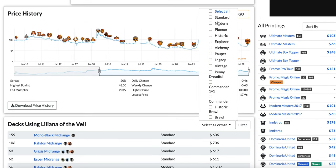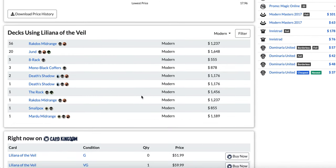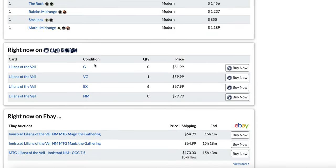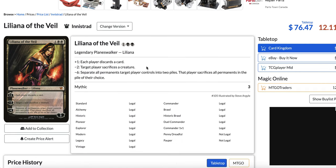If we select Modern only, you see there's Ragavan's midrange and Jund, which are not even that popular. When you go into Ragavan's lists, it's played as a one-off, sometimes in the main deck and sometimes just one-off in the sideboard. Jund still plays it, but not even as a four-of — it's like a two or three-of. Then you have very fringe decks like 8-Rack, Mono Black Coffers, Smallpox, and Mardu midrange. Liliana of the Veil is mostly a fringe card nowadays in Modern, which is crazy to see.